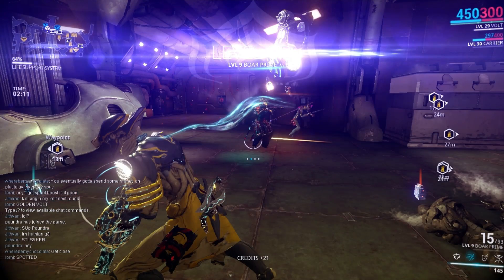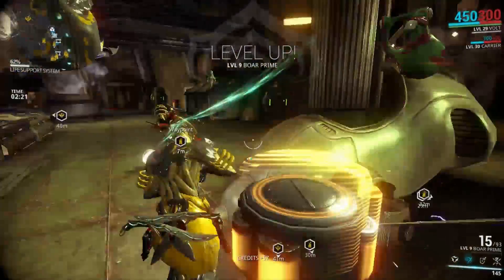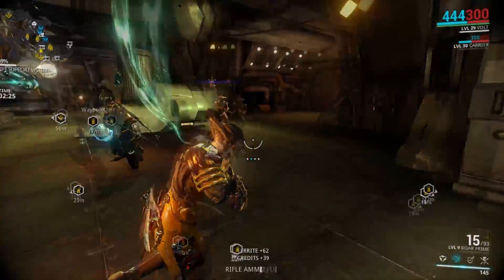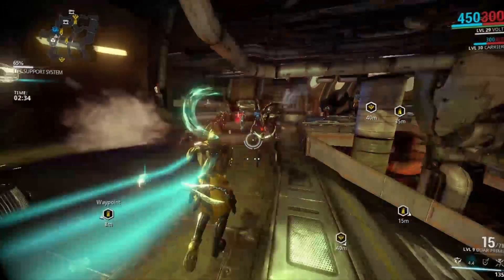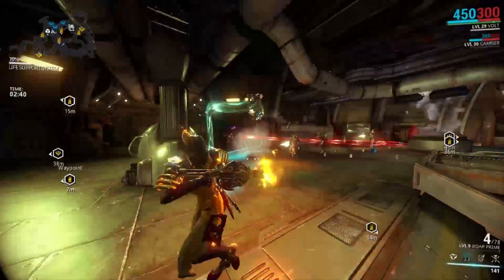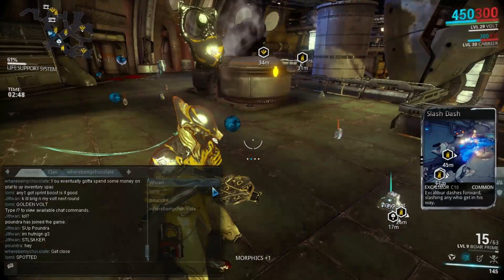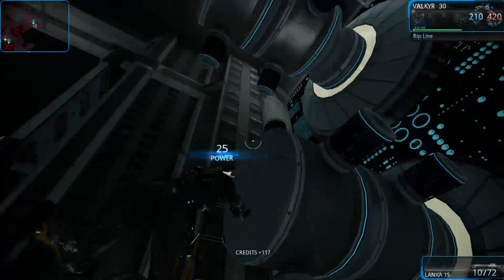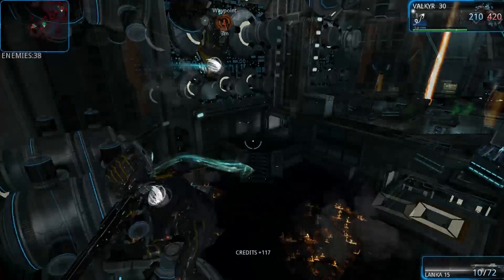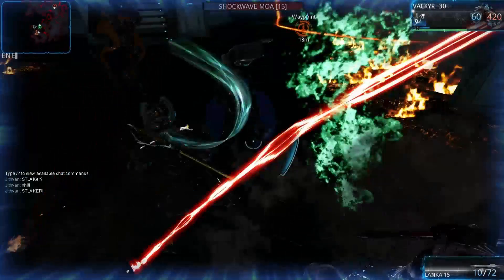Before the Stalker spawns, the screen of the target player will flicker and they will receive a message from the Stalker — that's how you know you are the targeted player. The Stalker will always taunt the target player before appearing. Other players will only see their screens flicker. About 5 to 30 seconds after the target player's screen flickers, the Stalker spawns kneeling within 5 meters of the target player. He almost always attacks with his Hate at close range.